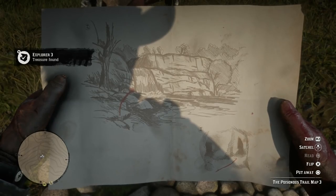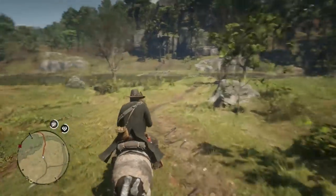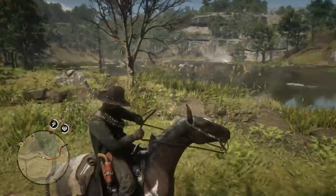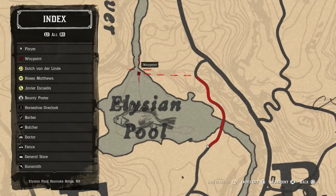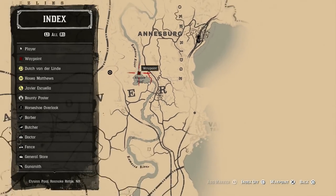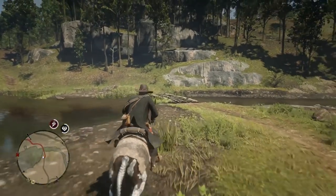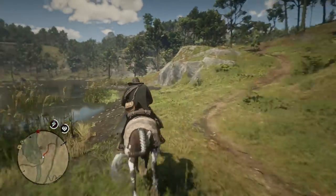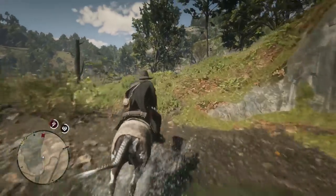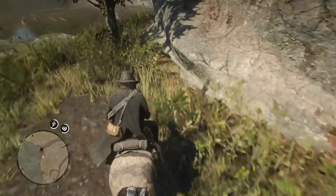I'm going to show you on the map exactly where that waterfall is — it's right here in this little lake or pond. Open up the map — it's called Elysian Pool. Make your way towards that checkpoint shown in the video; that's the exact location of the waterfall. Take the little bridge and make your way over to the actual waterfall. The scenery is great — that's why I left these little clips in. It really impresses me.